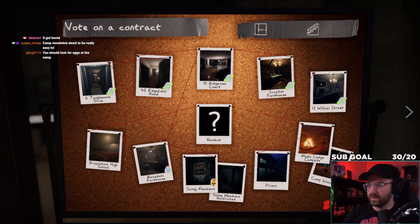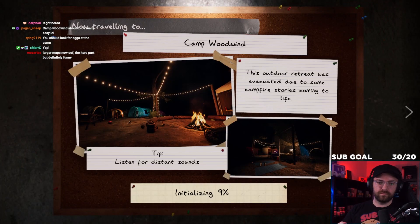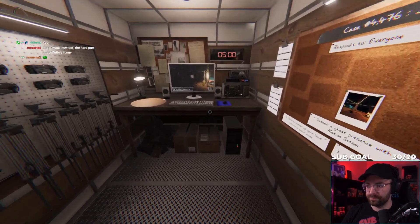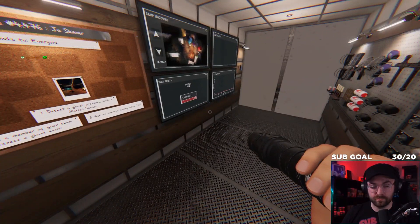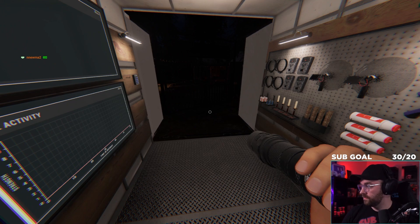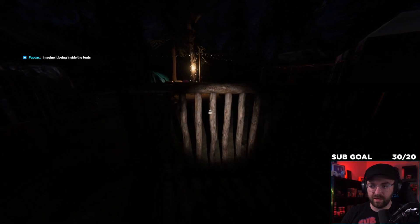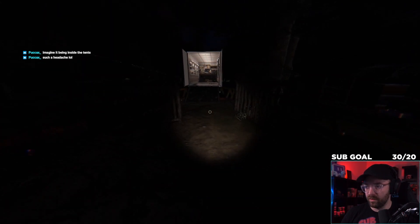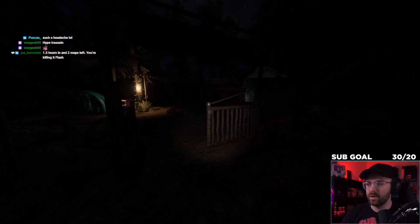Now we've got all the top rows completed — we're gonna move to Camp Woodwind and then the last one will be Bleasdale. We've arrived. The ghost here seems to be linked to a cursed object. Thank you for the hype train! Imagine eggs being inside the tents — I mean it could be. We need to start up here and see how many there are. 37 eggs.